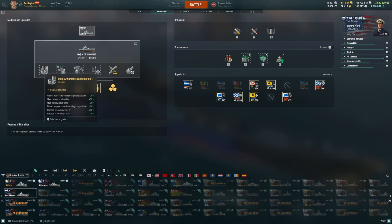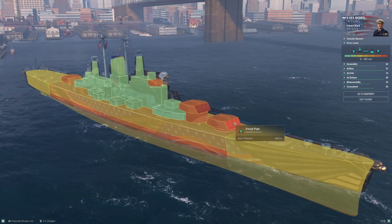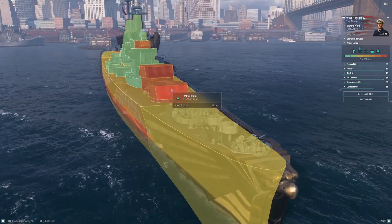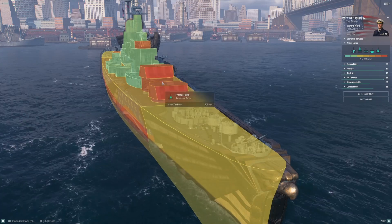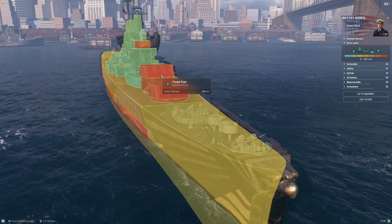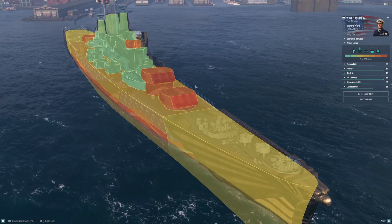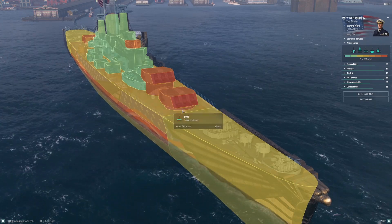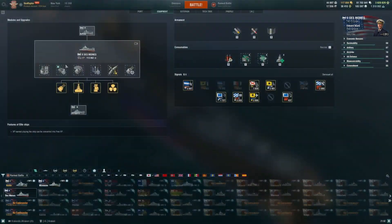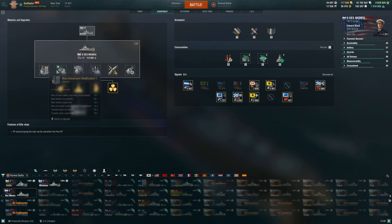For upgrades, stick with Main Armaments Modification 1 in slot one — extremely important for Des Moines. A key counter players have learned is to fire at the forward turrets, which only have eight inches of frontal glacis armor. It's very common in competitive play to try to incapacitate or destroy those front turrets. I've seen Des Moines running around in competitive with both front turrets destroyed. Do not skip this modification above all else.